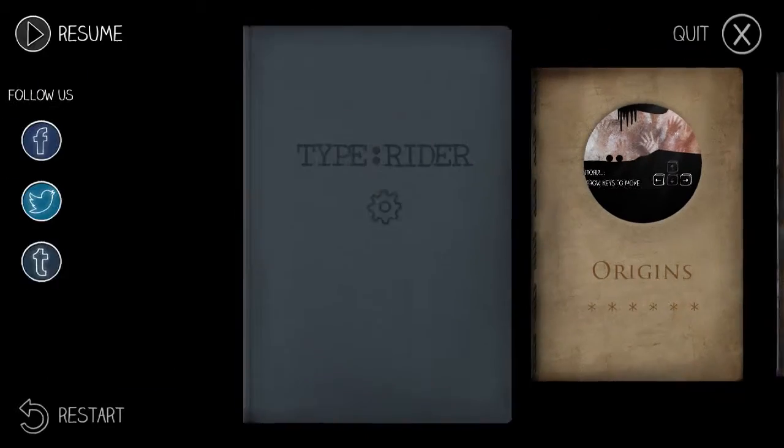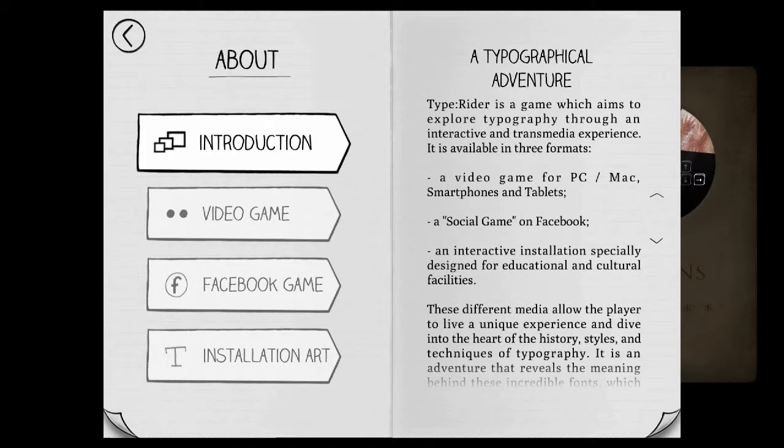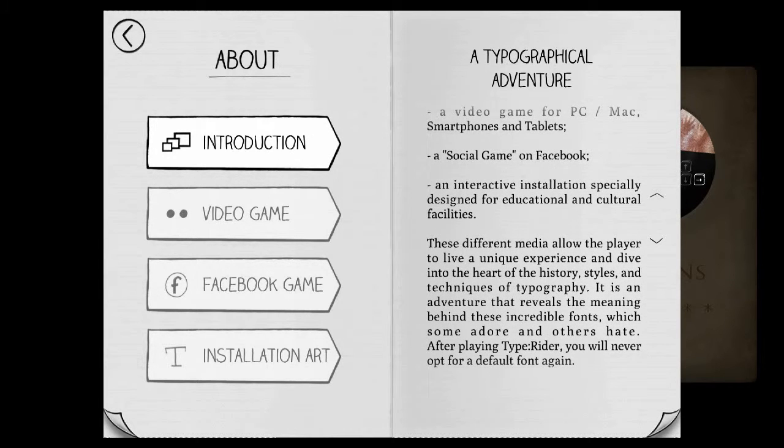I'm going to the menu, then clicking on 'About' and then the introduction. Typewriter is a game which aims to explore typography through an interactive transmedia experience. It is available in three formats: a video game for PC, Mac, smartphones and tablets; a social game on Facebook; and an interactive installation specially designed for educational and cultural references. These different media allow the player to live a unique experience and dive into the heart of the history, styles and techniques of typography.